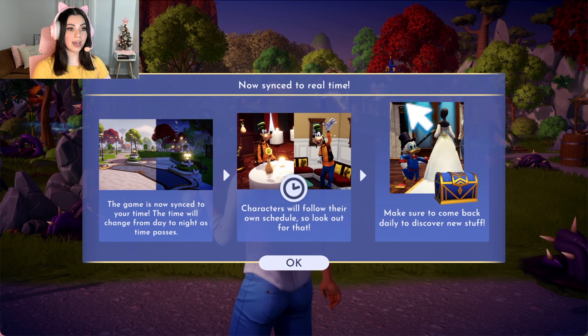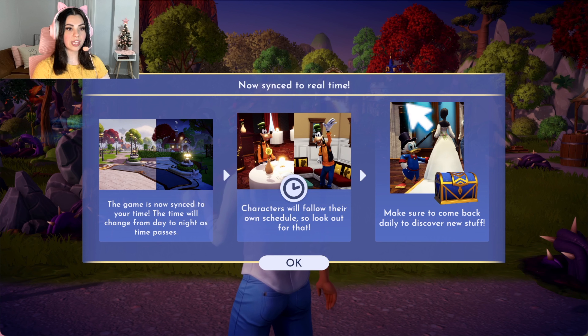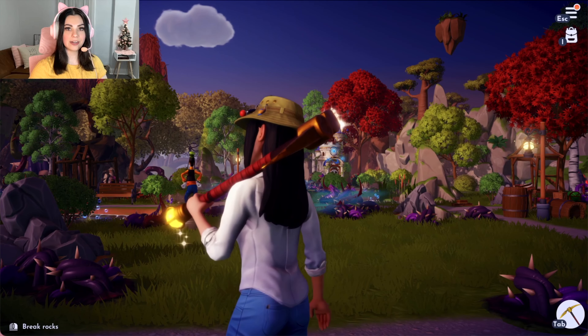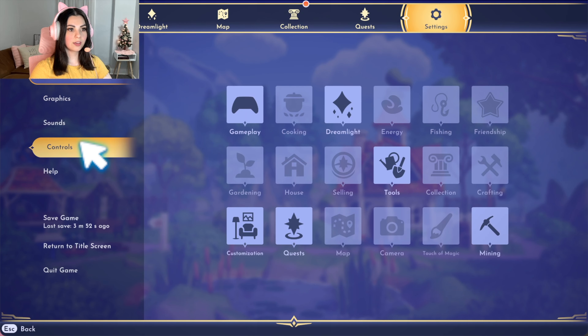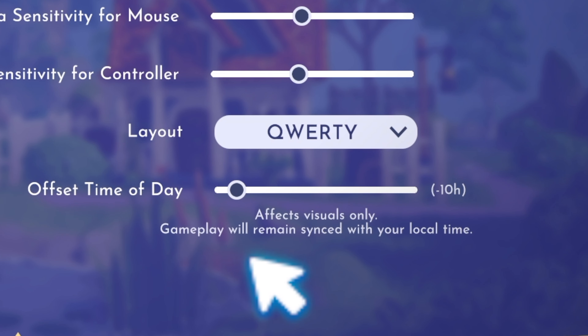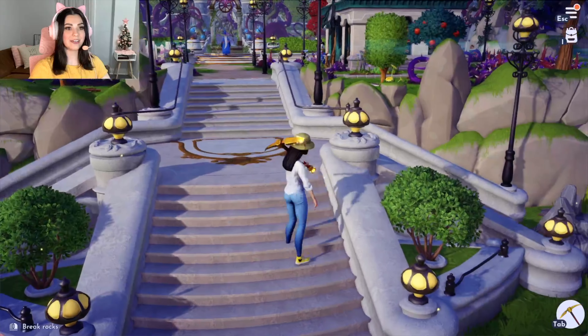The game is now synced to your time — the time will change from day to night as time passes. Characters will follow their own schedule. It is evening here where I live, so it is evening in-game. But there is a new feature: if we go into controls, we can now make it daytime. It does say 'effects visuals only — gameplay will remain synced with your local time.' I think that is so awesome, so now we don't have to play in the dark when I want to settle down in the evening.